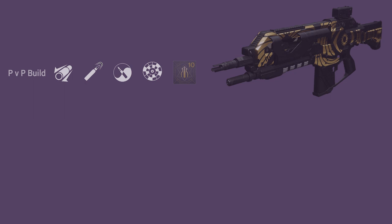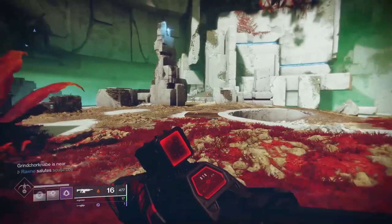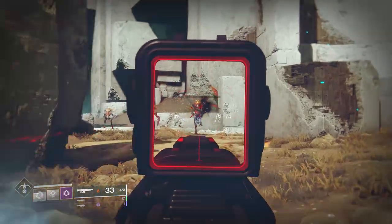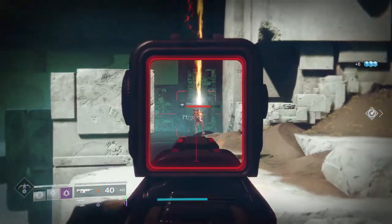My chosen roll is Extended Barrel, High Calibre Rounds, Zen Moment, Rangefinder, and a Stability masterwork. Being only legendary, the Summoner does a good job of keeping up with the Hardlight. Although the Hardlight has maximum range from its exotic perk, this weapon still does a great job. Anyway, thank you for watching.